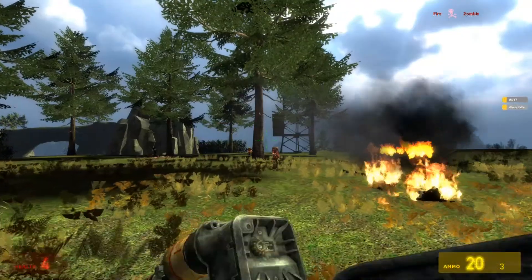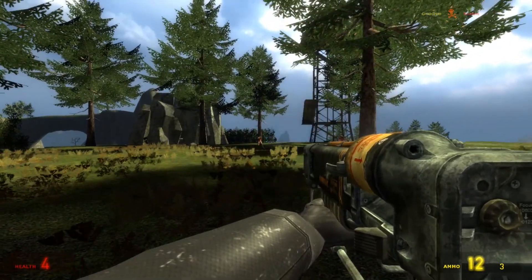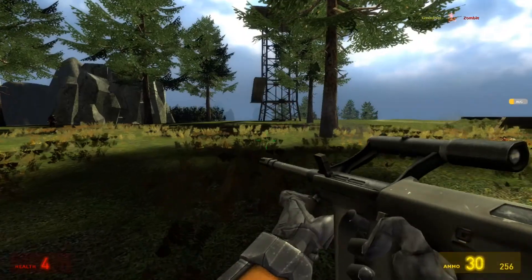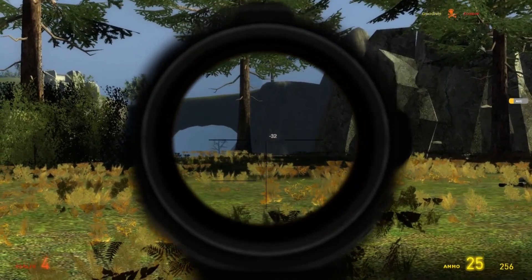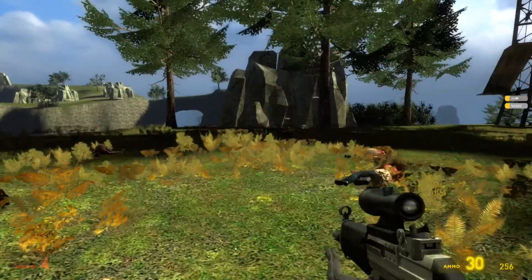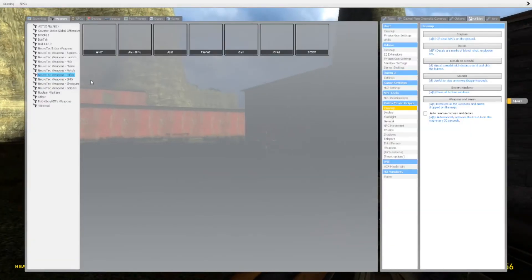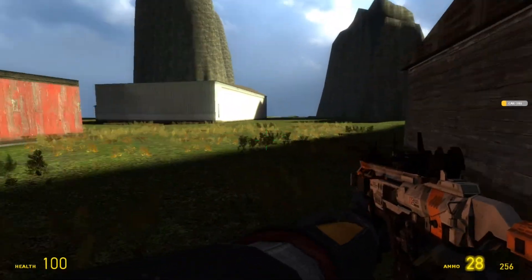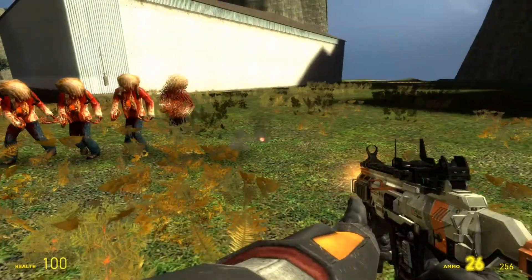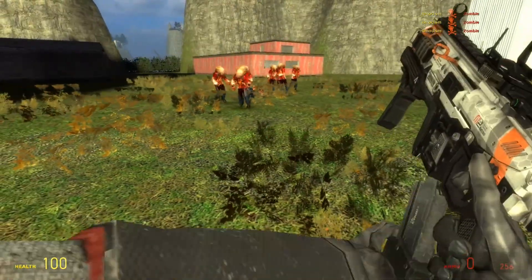Rifles — AK-42, pretty cool. Alien Rifle, I like it — nice sight. I don't know what happened with my Counter-Strike weapons. Here we have a pretty cool weapon — this is the CAR-101. I think I've seen this in some weird Call of Duty game, if I'm not wrong.